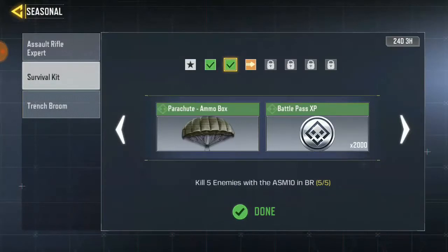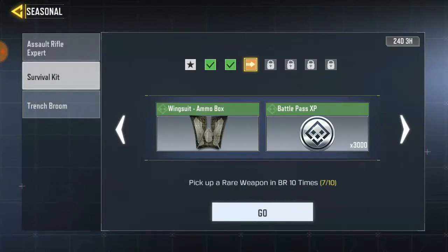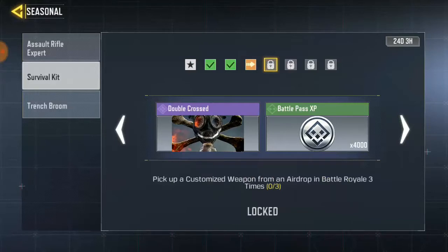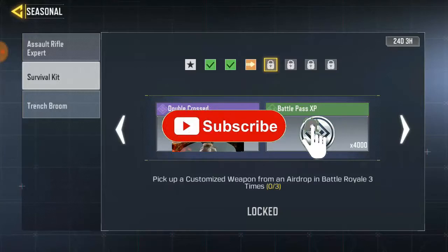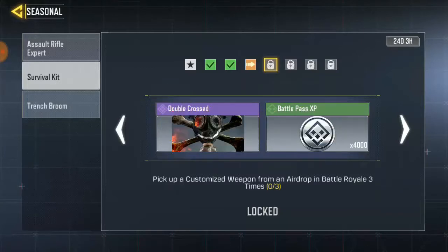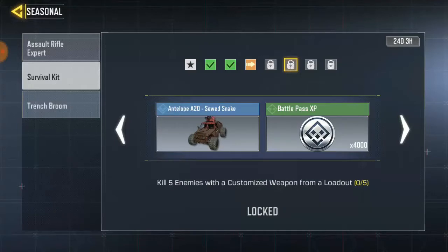If you don't finish picking up ten rare weapons, move on to the next task: pick up a customized weapon from an airdrop three times. Go to the airdrop — you'll see different weapons with yellow pods. Any weapon in an airdrop counts. Go to three different airdrops, pick up any weapon each time, and you can complete this task quickly.